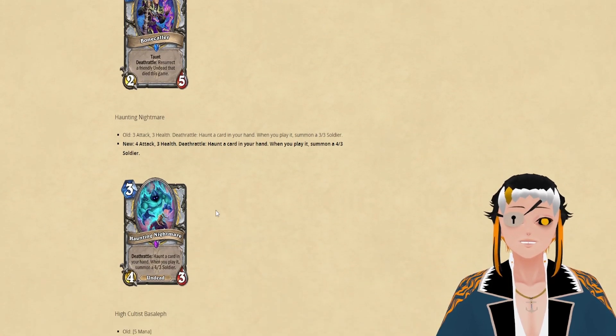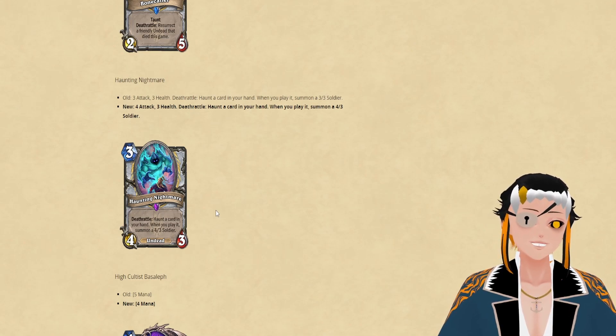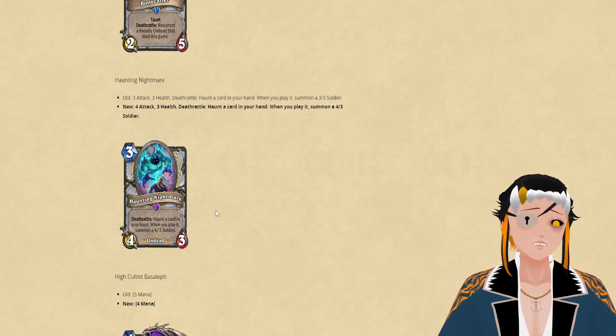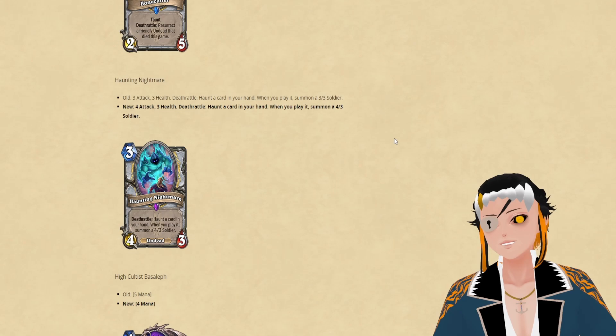The next card is Haunting a Nightmare, which is going to be a 4/3 and will also summon a 4/3 whenever you play whatever card it haunts in your hand. It does increase its playability a little bit in an aggro-based Undead Priest deck. Blizzard considered making an infinite loop where it would keep haunting your hand, which would have been a much more interesting card in my opinion. It also now has the same stat lines as Shadow Spirit, and honestly I'd rather run Shadow Spirit than Haunting a Nightmare in most decks.